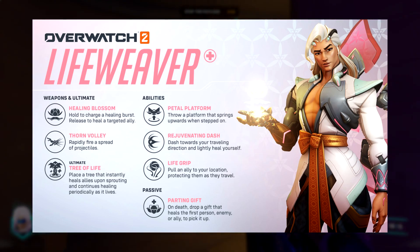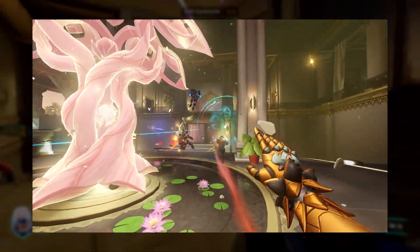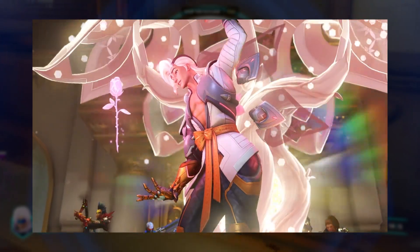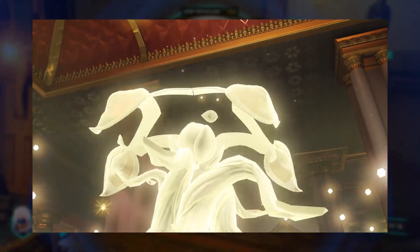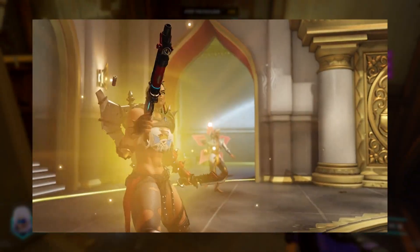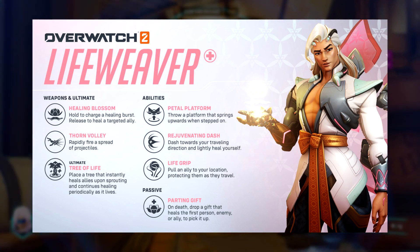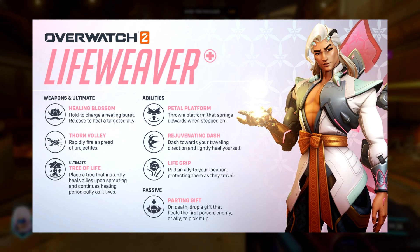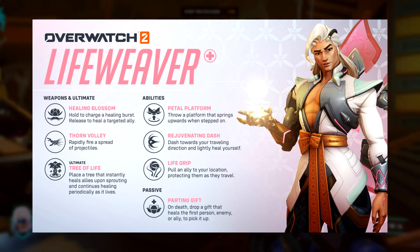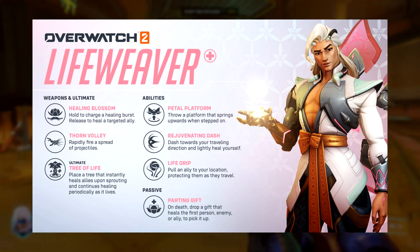Finally, the ultimate ability is the Tree of Life. You place a tree down anywhere you want, and any teammates in proximity of it will receive healing from it continuously. Earlier I mentioned people placing this on top of Petal Platform in gameplay clips, which is interesting. This sounds potentially overpowered, so I'd imagine the ultimate charges very slowly compared to others — it's probably going to take a while to build up.